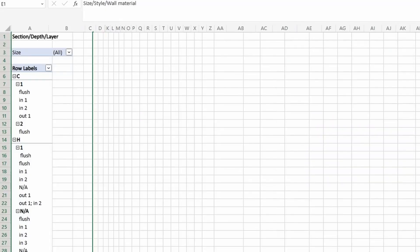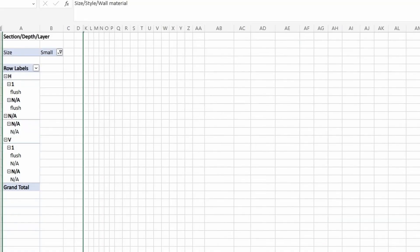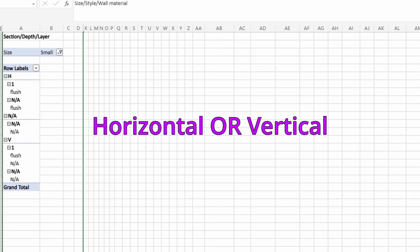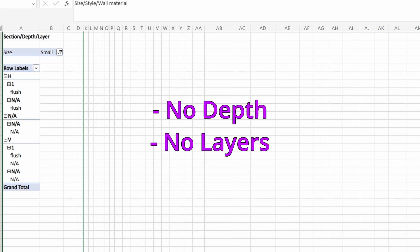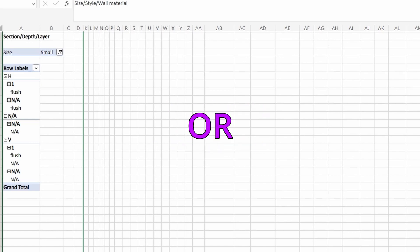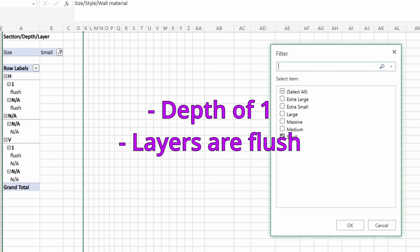Starting with size extra small, there's only horizontal sections, no depth, and generally no additional layers. Size small has some builds with horizontal sections and some with vertical, but not both at once. Of the 12 builds in this size, 8 have no depth and no additional layers. When there is depth only by one block, there is usually another layer and it is flush with the main layer.